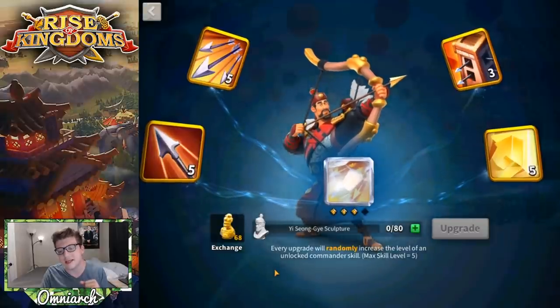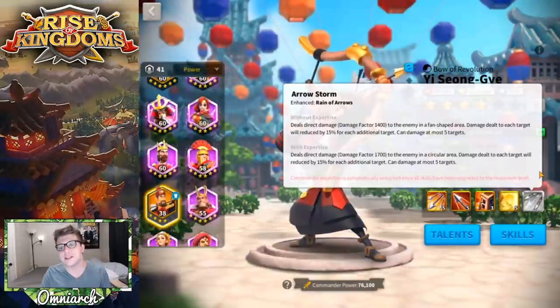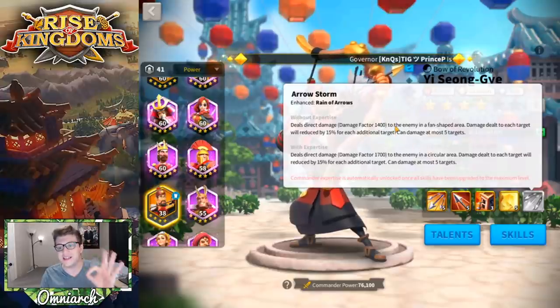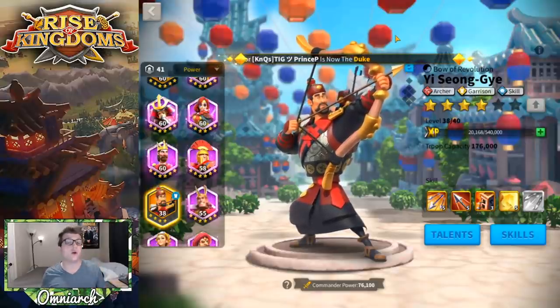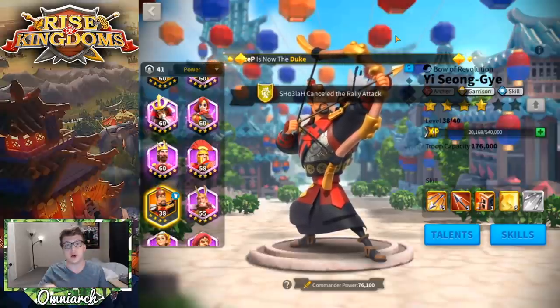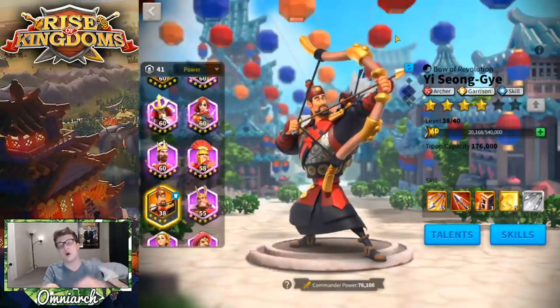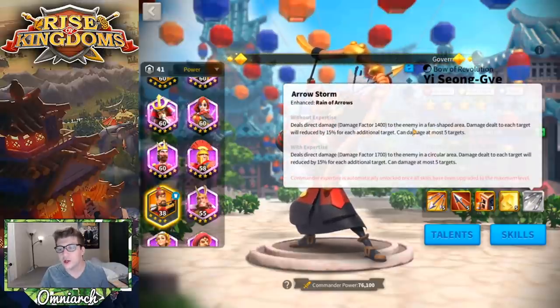I'm so close to getting his expertise — just two more skill points to go. His expertise is called Arrow Storm, and it changes the primary skill's damage factor from 1400 to 1700, which is a nice damage buff. But the biggest change is that it goes from a fan-shaped area to a circular area. On the battlefield, instead of shooting out in a fan, the AOE shoots out in a circle surrounding Esong at the center, meaning if he is fighting a target in front and getting swarmed from behind, his active skill hits everything in the circle around his army.